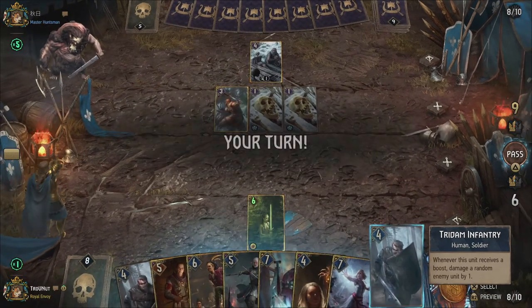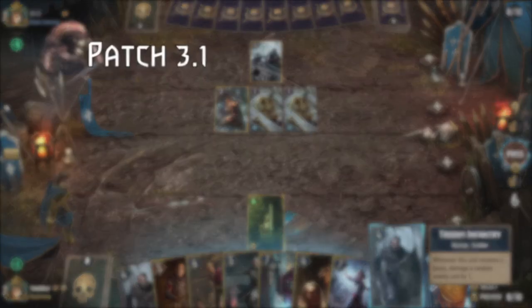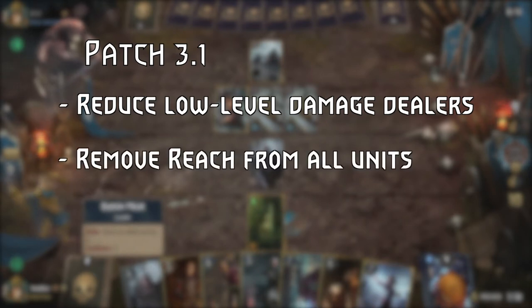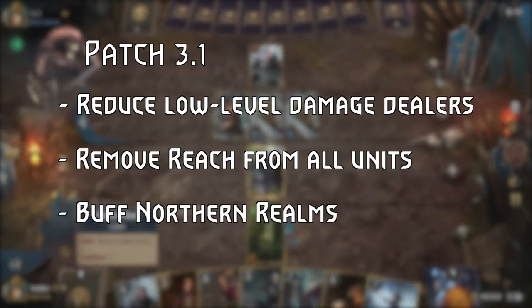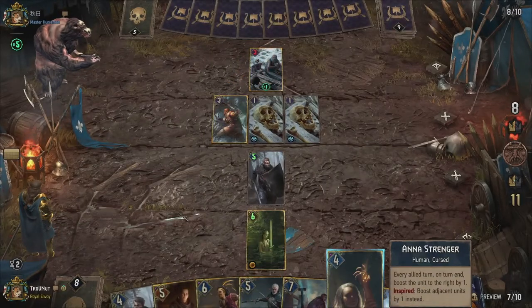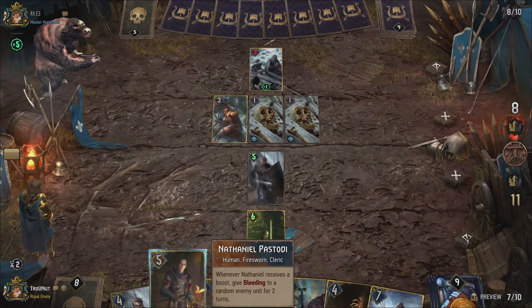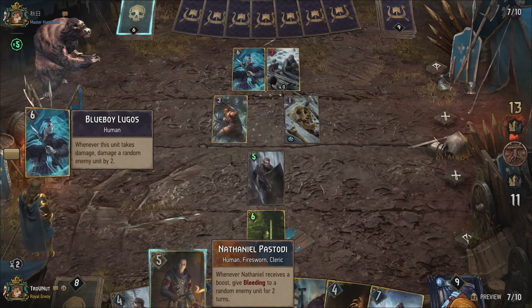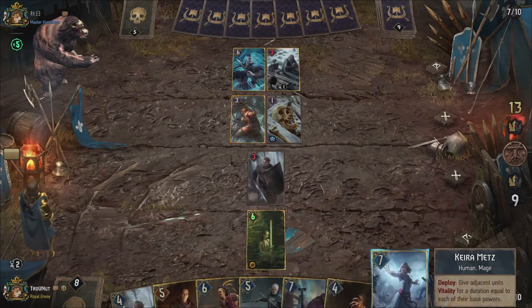The developers had a specific goal in mind when they worked on patch 3.1: reduce the amount of damage lower level units can dish out, remove reach from all cards, and buff the survivability and identity of the Northern Realms faction. The latter was achieved by boosting the overall power of units, changing some abilities to rely less on charges, adding a few new keywords, and adding formation to a lot of existing order units to make them more viable.